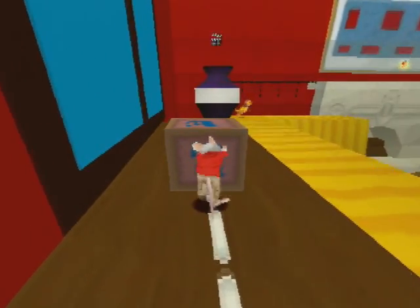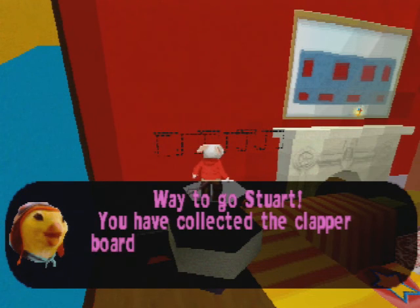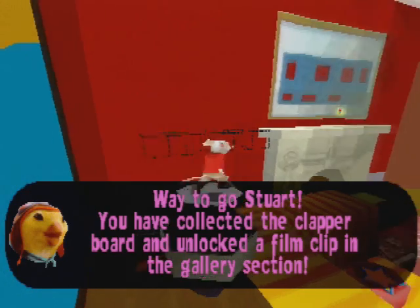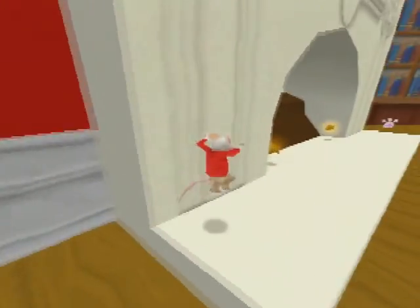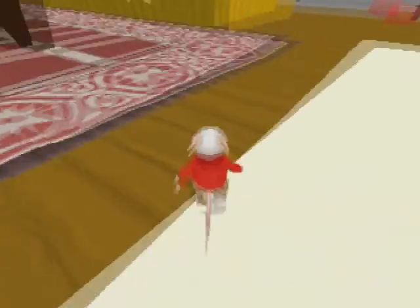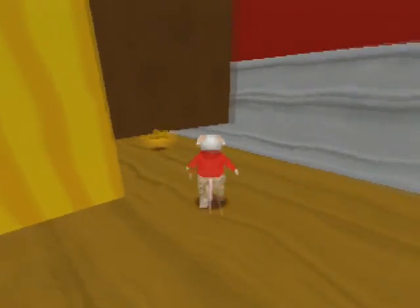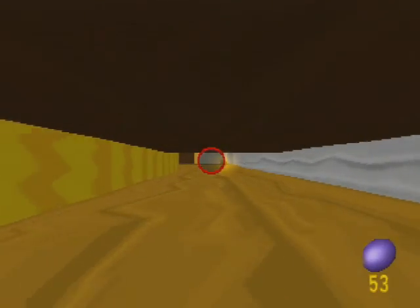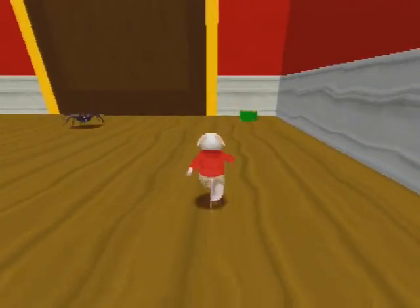Now there's a thing up here that we can get - it's a clapperboard-looking thing. Gonna grab that. Way to go Stuart - you've collected the clapperboards and unlocked the film clips in the gallery section. Yes, these things unlock bonus clips from the Stuart Little 2 movie. That's pretty cool if that's what you're into. I don't know if it has any influence on getting 100% or not, but I am gonna get all of them anyway because I know where they are - and maybe some of you out there care about where all the clapperboards are.